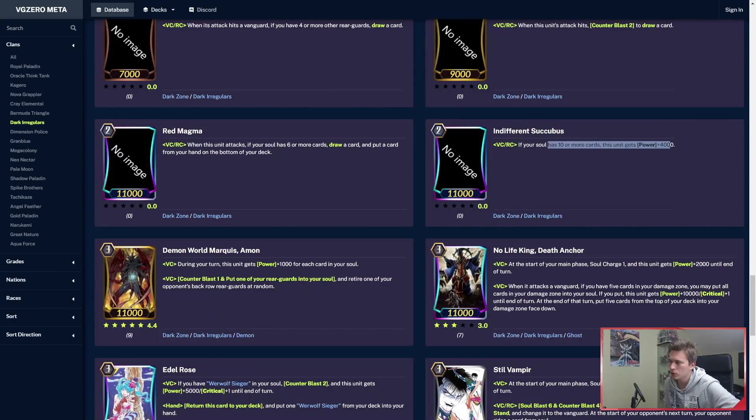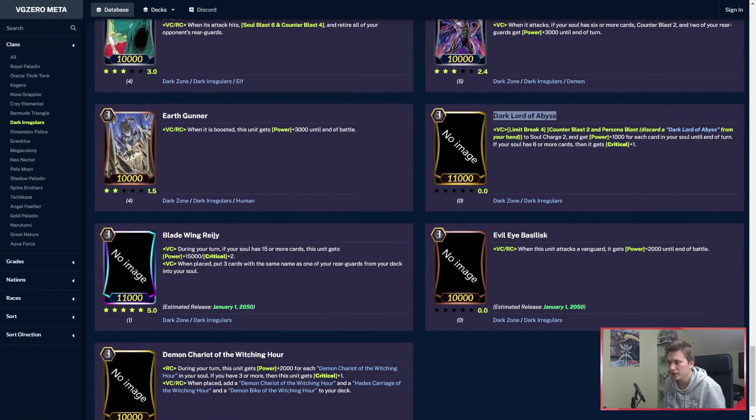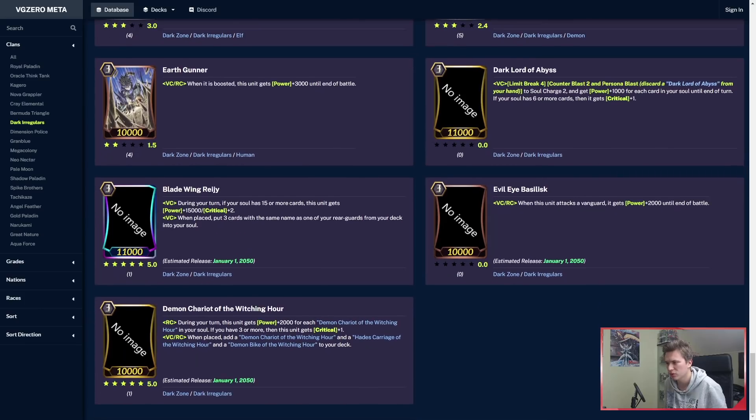Indifference Succubus — if you have 10 or more soul, gets plus 4k. It's a 15k grade 2, but I don't think it's going to be a triple rare at all. Dark Lord of Abyss had a pretty big change — he's still 11k, he's a double rare. Limit Break 4, Counterblast 2 and Persona Blast — there was never a Persona Blast — to soul charge 2 and get plus 1k for each card in your soul. If you have 6 or more soul, get an extra crit. I think that's quite bad if they keep that Persona Blast.